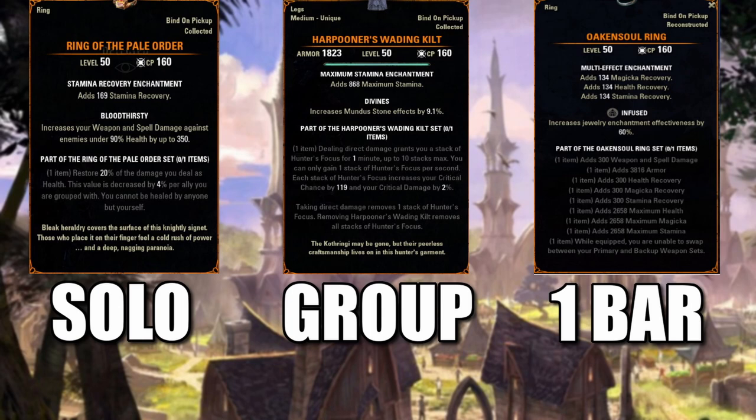The first one we're going to talk about is the Ring of the Pale Order. This is for solo play — if you're a solo player doing everything in Tamriel by yourself. This ring restores 20% of the damage you deal as health. The value is decreased by 4% per ally you are grouped with, and you cannot be healed by anyone but yourself.